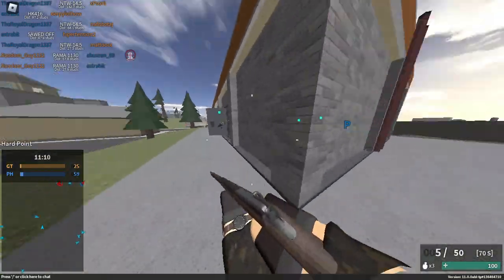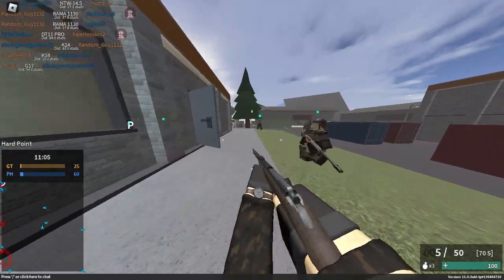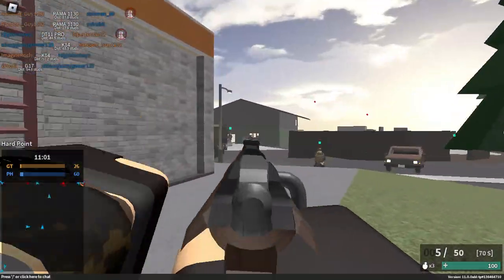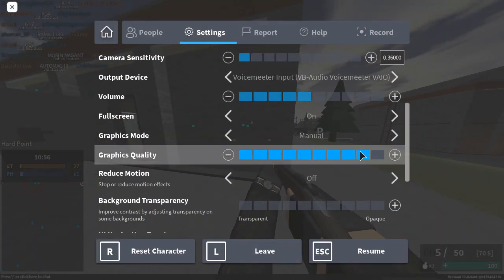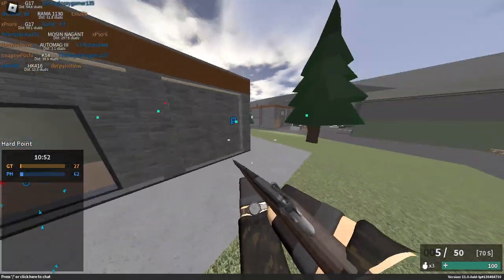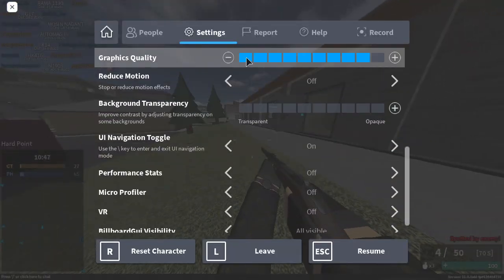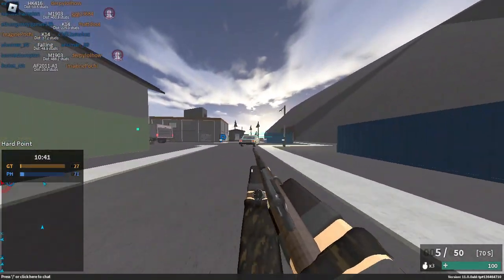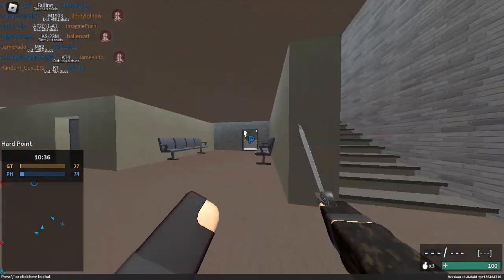Oh, you can slide mid-air now! Wait — you can't do it standing still because they changed how that works. There are people over there but I can't see because my render distance is too low. To see across the map I'd have to increase it, but the frame rate gets way worse. I'm not changing my render distance or graphics just for that — I know I won't hit those shots anyway.